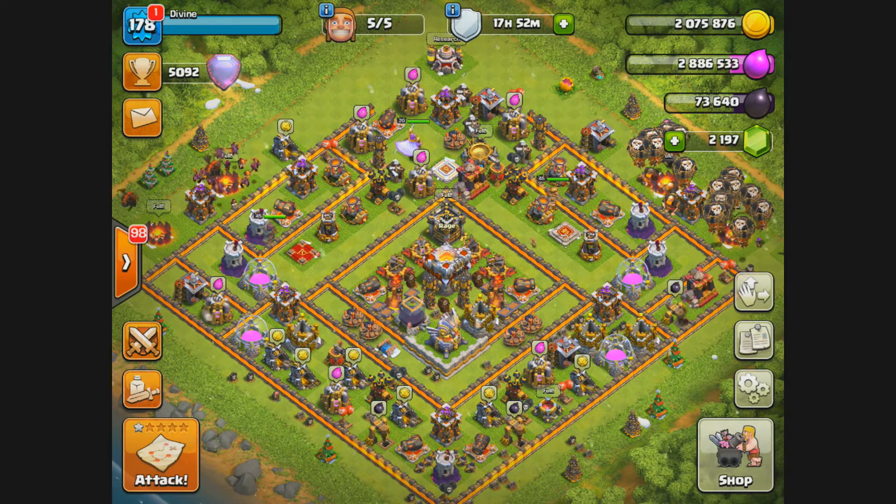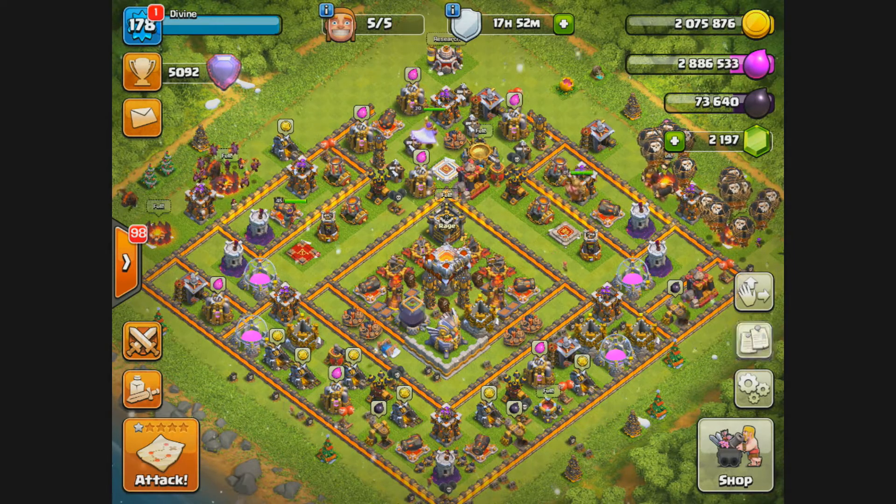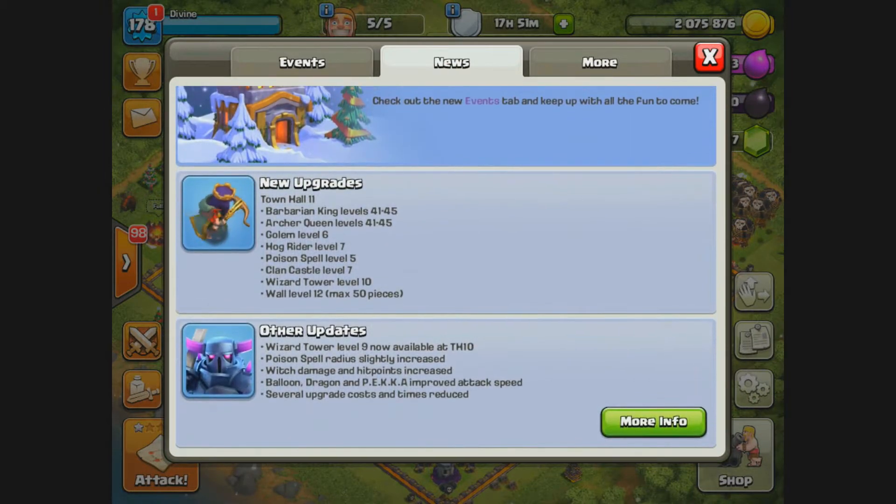A couple other things I want to address that I didn't cover last time: the wizard tower level 9 is now available at town hall 10, the poison spell radius has slightly been increased, witches have got a buff — they're awesome now, so if you have witches, train them up and use them. Balloon, dragon, and pekka all have improved attack speed. We talked about balloons last time but I didn't mention the dragon or the pekka. Several upgrade costs and times have also been reduced, which is pretty awesome.